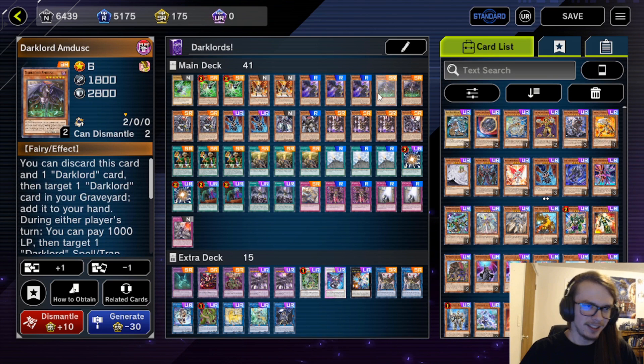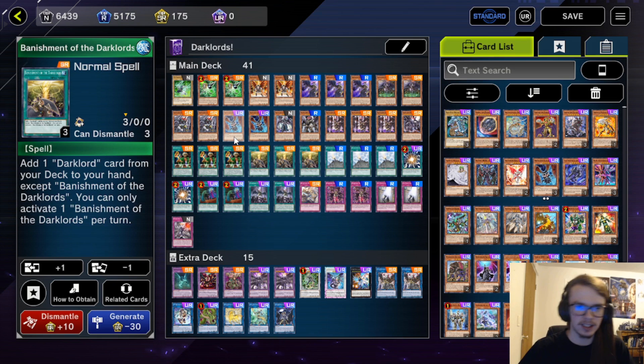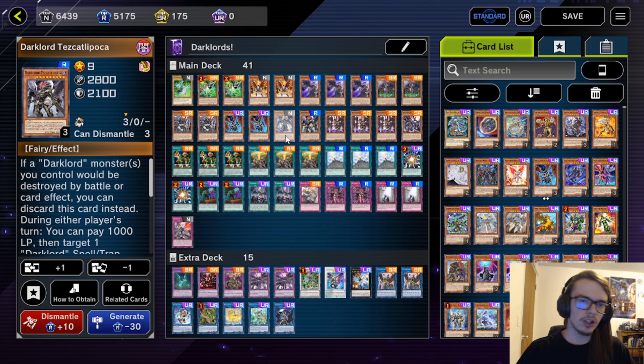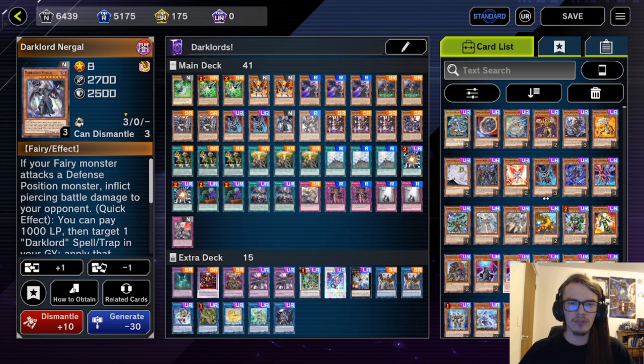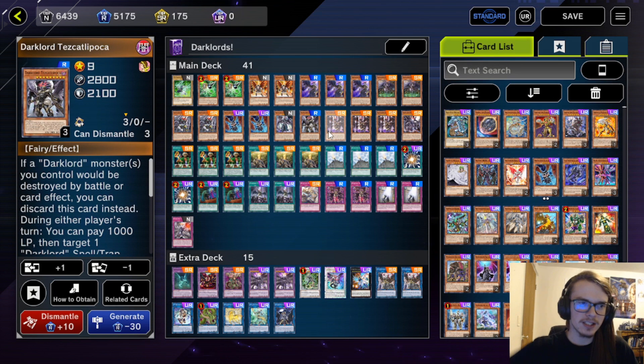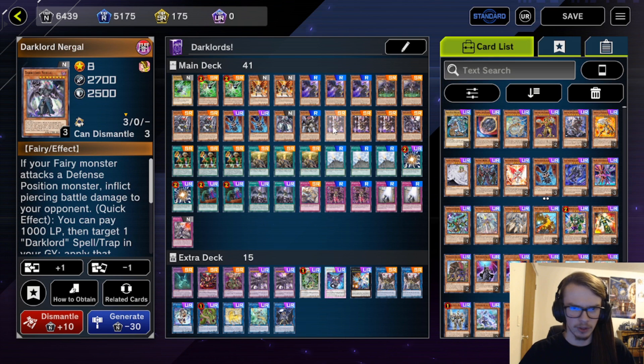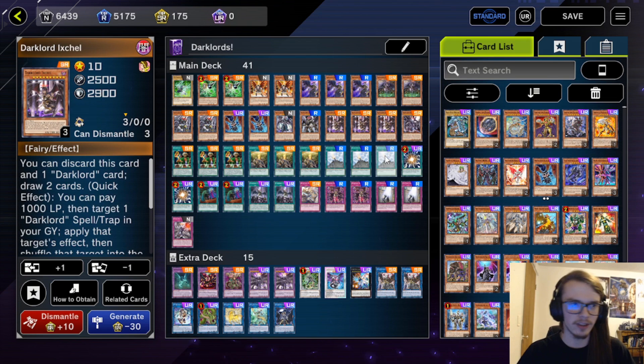Also it has the best stats overall. Since everything summons in defense position, it's nice to have that 2600 which is kind of a capping point. Amdusk I bumped up to two because of Ukobak, and also it's really good to recycle things like Morningstar and Banishment. Two Superbia is pretty self-explanatory. We have one Nurgal and one Tez — I thought about upping the amount of Tez but decided not to. Both of these are kind of bricks. You want to search out the Tez. Most of the time if you get your combo off you will search it throughout the combo. It's kind of a dead card in hand, same with Nurgal — good to summon off of Morningstar, other than that not very good.